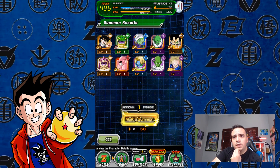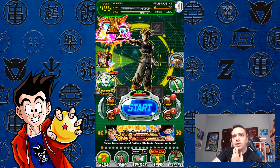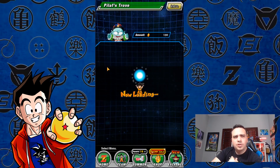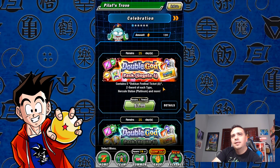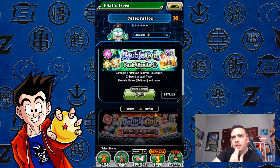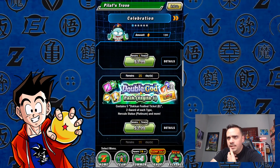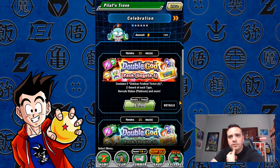Let me show what I'm talking about really quick. If we look over here in the exchange shop — or peel-off Tros. What am I thinking of? I'm thinking of freaking Seven Deadly Sins. We have the double god packs. I was thinking about picking these up. I'll probably do the whole step up through both of them, but we'll see how that goes. I want to see how my summons are in this video.